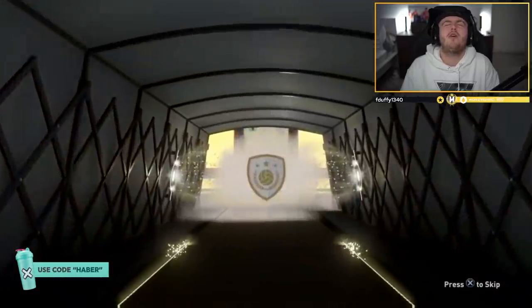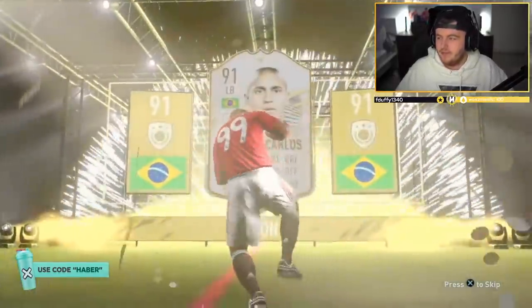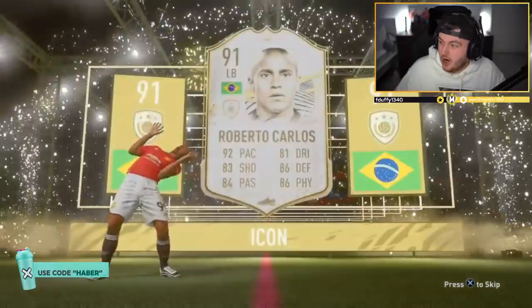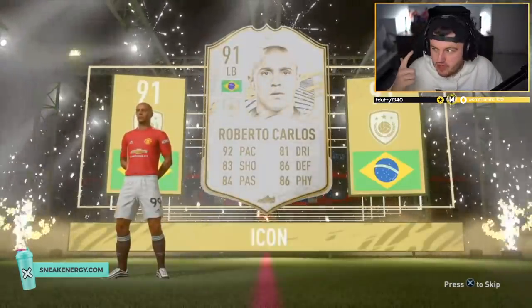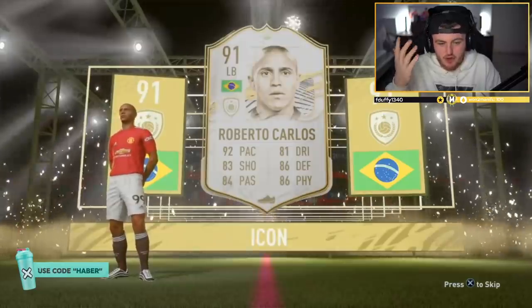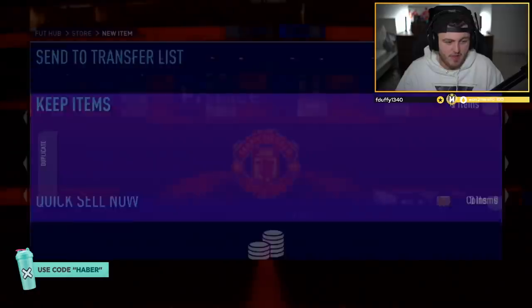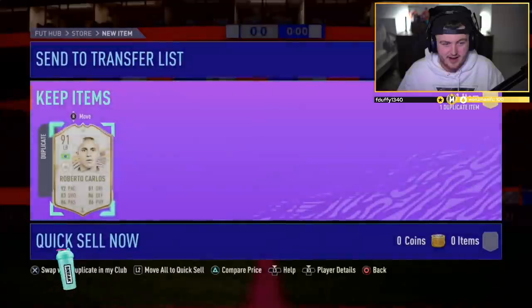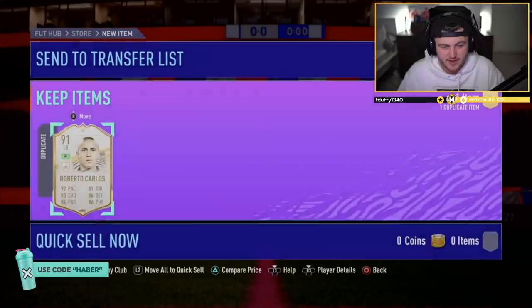I'm saying no because it's a duplicate, untradeable. And it's also — you want left wing, centre forward, striker, CAM, literally anything bar left back there. It's a sick card and it's worth a lot of coins, but it's a duplicate untradeable and not one of the big cards you want. That is actual pain. Well, you got great 91-rated fodder for the middle Prime Icon pack — you might get mid Roberto Carlos in it. So that's a win.